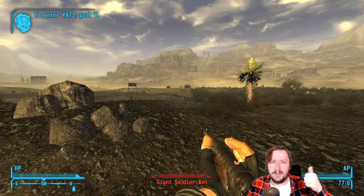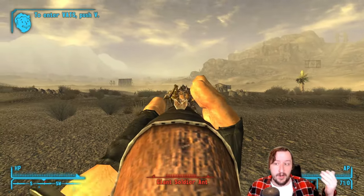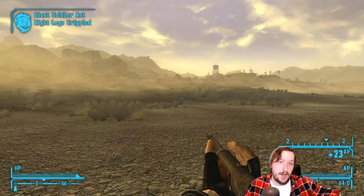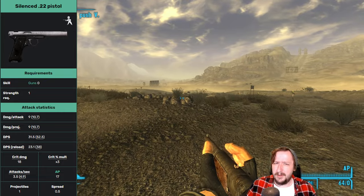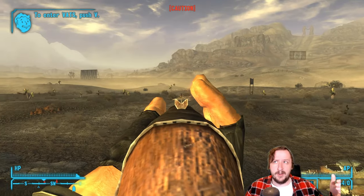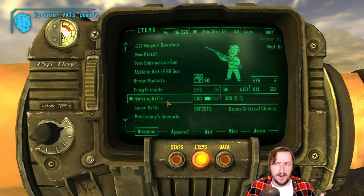It also wouldn't be as good on a themed build where you already know which weapons you're going to use. If you know your intended weapons, you don't need to spec out for maximum strength — you just need enough to wield them. For example, if you're using the Silent .22 as your primary weapon, this perk doesn't help since you can already use it at any strength. It also won't help on a low strength build using weapons without high requirements, like the All-American, the Service Rifle, or the Gobi Scout Rifle, which only requires six strength.